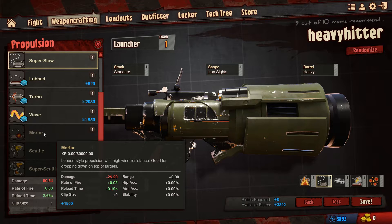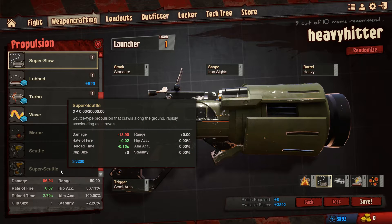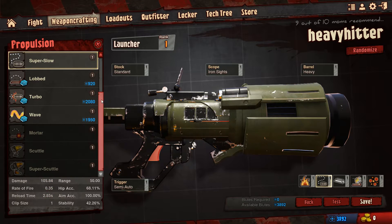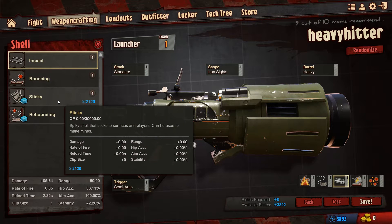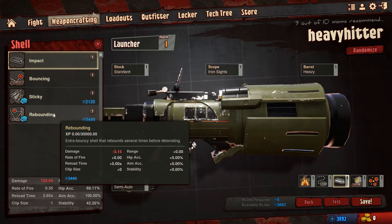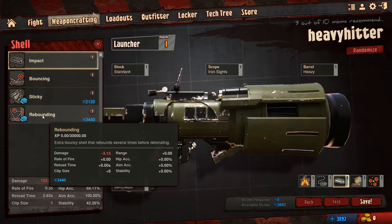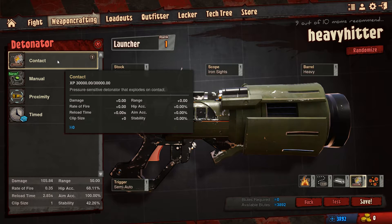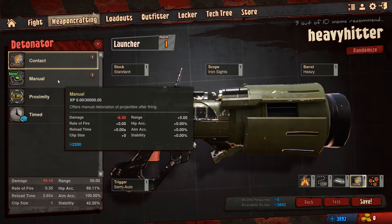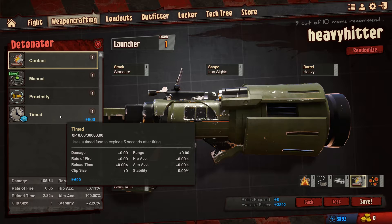Then I have some that I haven't unlocked. You can actually have mortar. Scuttle - they will bounce over the ground for a short distance. Super Scuttle goes very fast and bounces over the ground. Then you have your type - I've got impact. You can have bouncing rockets, sticky rockets, and rebounding rockets. This one bounces once, this bounces multiple times, this is sticky, and I use the impact one personally. Then you can have whether it's going to be contact - explodes as soon as it hits the surface. Manual - you can detonate it when you want to. Proximity - explodes when enemies come near it. And then a timed one, which will explode after time.